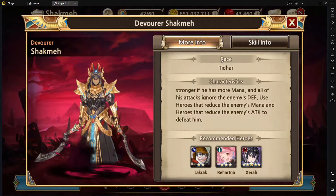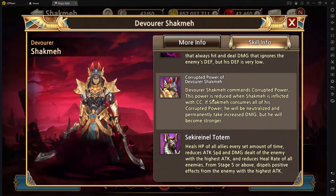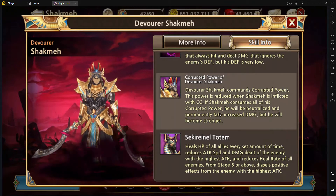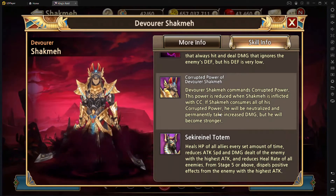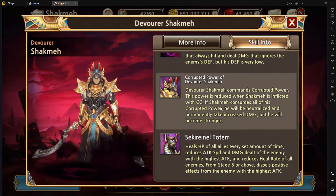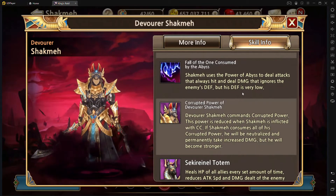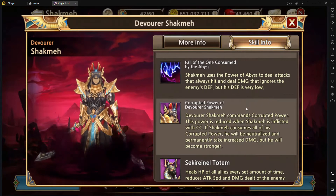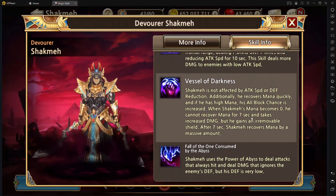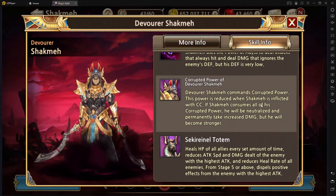First and foremost, Shockmay gains mana quite quickly. So it's best to take characters that decrease the amount of mana he has. He'll have a blue mana gauge that quickly increases at the bottom. The more you can deplete that, the more damage you can deal, because his block goes down and the amount of damage he takes goes up. So it's important to bring characters that actually decrease mana in this boss.